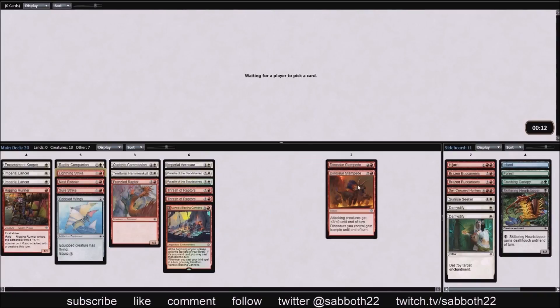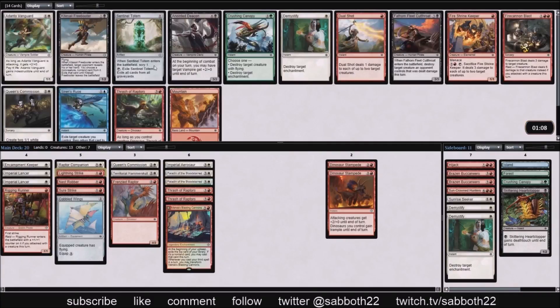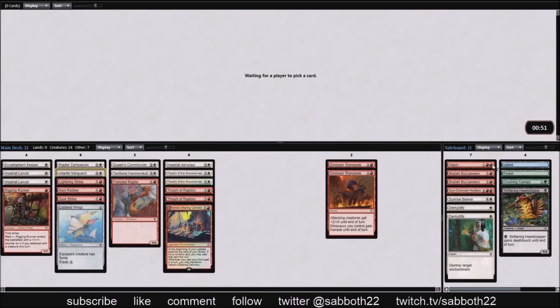Our curve is looking interesting — still only two mana creatures and then way too much going on at four mana. The pick here is between Fire Cannon Blast and Adanto Vanguard, but because we're missing those two-mana creatures, I think it's an easy Vanguard.